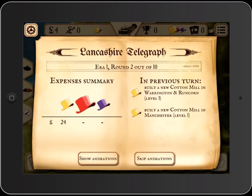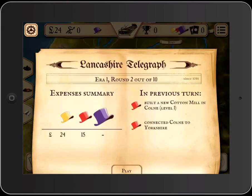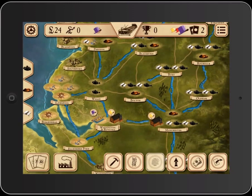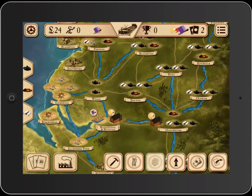If I skip animations, it will show me how much money they spent, and I can always look at the log and look at the state of the board. Any information I might want — the income track, the scores, all of that — it's all available to me. It's not really cluttering the board, but it's there at a glance if I want to check it out.